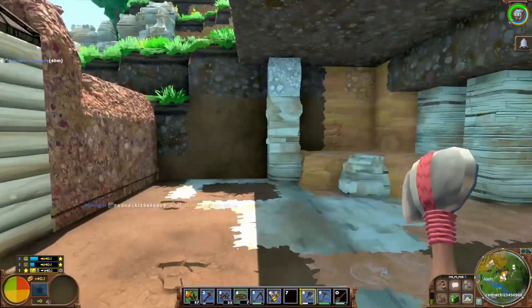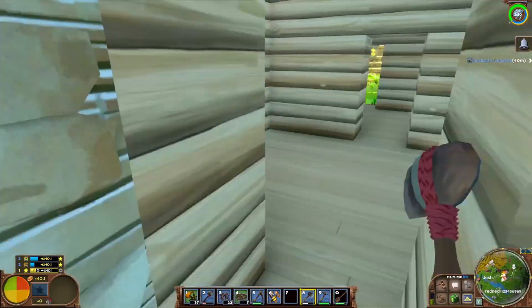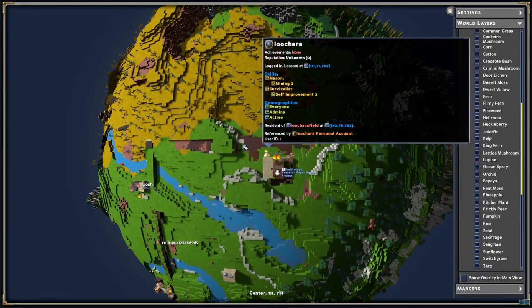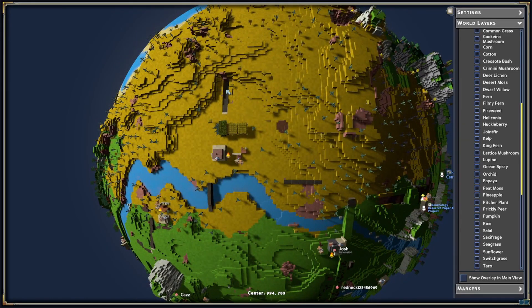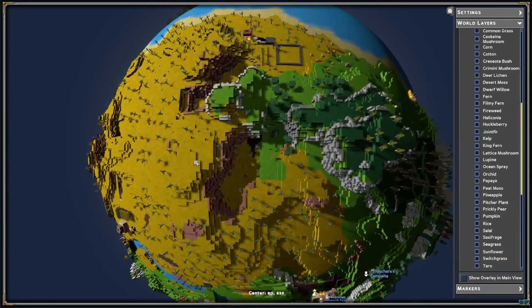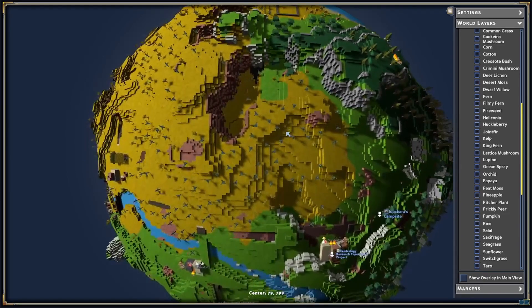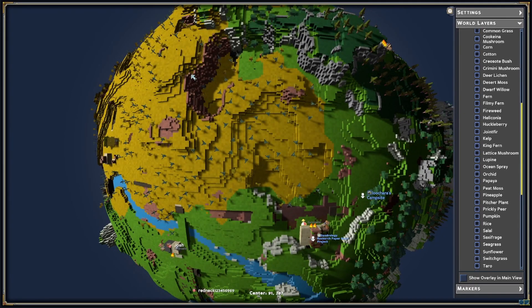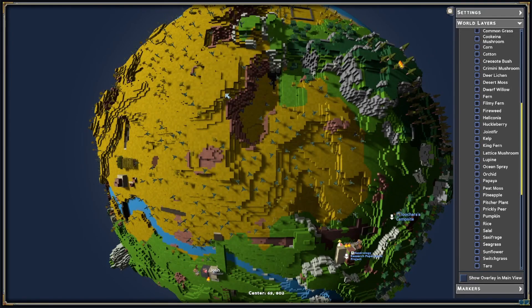Now we'll get our workshop out here and the smelting area back here. We're going to have to eventually start digging down for storage and for iron. The desert is right there — we just got to dig down. Phantom's here with his iron mine over there. Maybe I'll dig down and then out, and hopefully strike iron somewhere under this high point.